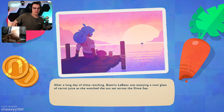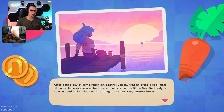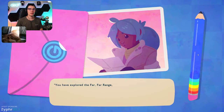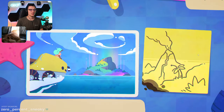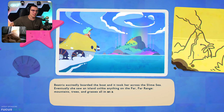After a long day of slime ranching, Beatrix LeBeau is enjoying a cool glass of carrot juice as she watches the sun set across the slime sea. Suddenly a boat arrived at her dock with nothing inside but a mysterious letter. We're not on the Far Far Range. The FPS drops so much. 'You've explored the Far Far Range from the dusty shores of the Dry Reef to the furthest reaches of the Perilous Glass Desert, but there are worlds yet uncharted. Beatrix LeBeau, Rainbow Island awaits you.' Oh boy — the frames!